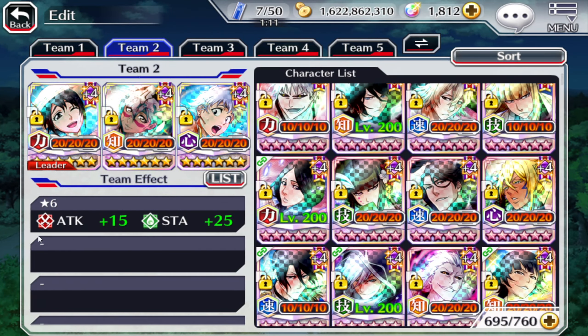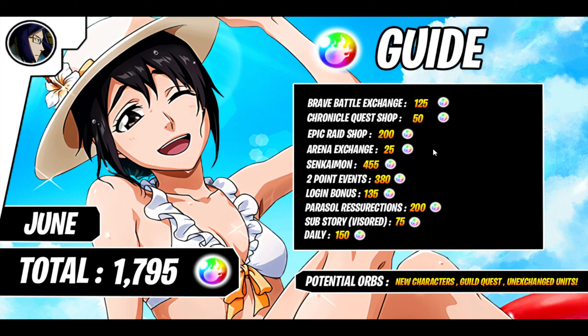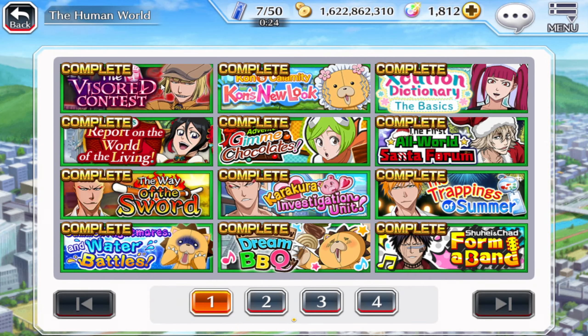Parasol Resurrections: if you have Aizen, Halibel, and Sun-Sun, you're gonna receive 200 orbs. If you have none of them it's zero, so that's orbs you may be missing. Maybe you have one or two of them - it is what it is.